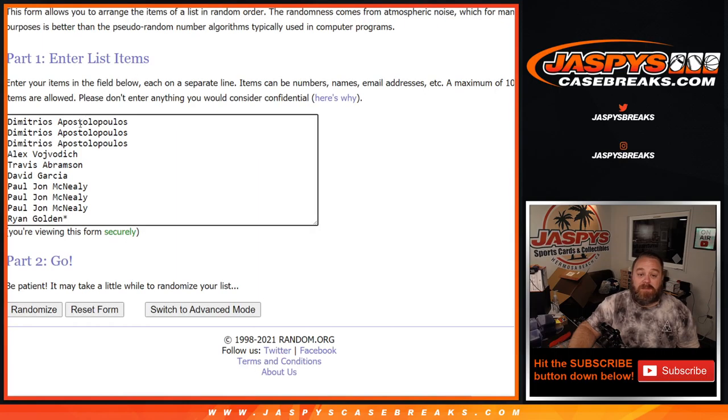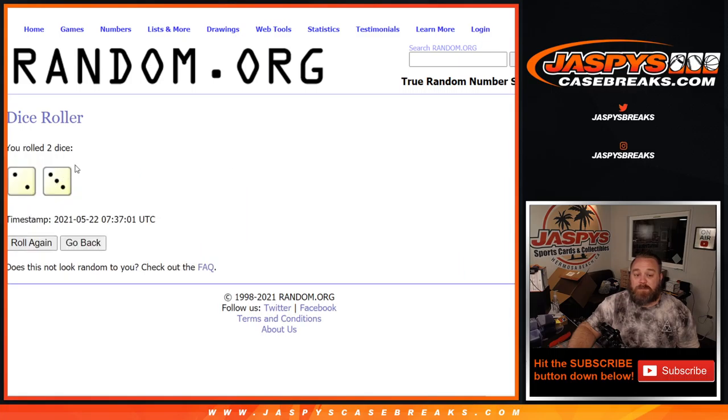Here is the list of customers from Dimitri down to Ryan Golden with Last Spot Mojo, and the numbers from 0 through 9. Dice World will randomize both lists and pair them up.